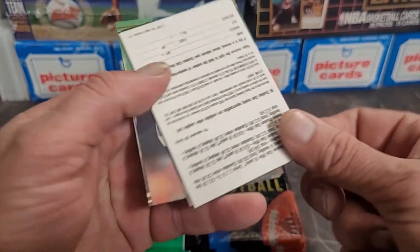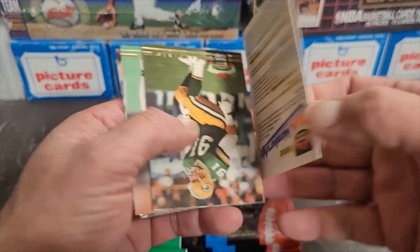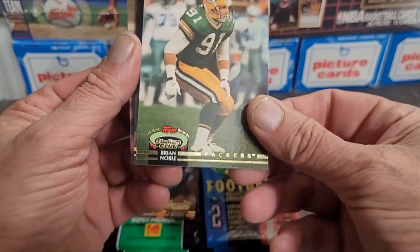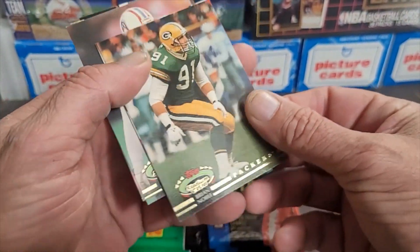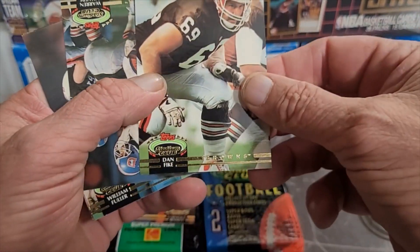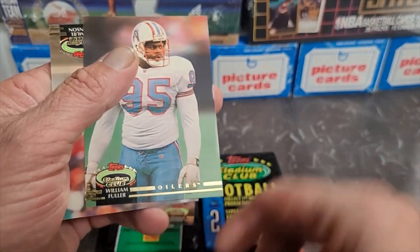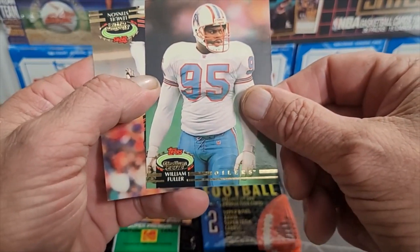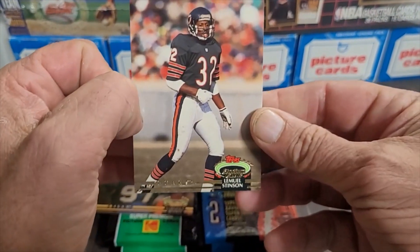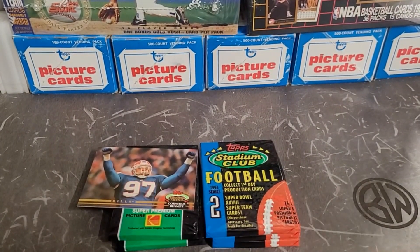Got Dan Owens, we can't forget our propaganda — need that club membership card. Brian Noble, Dan Fike, Warren Powers, William Fuller, and Lemuel Stinson. So in my eyes I got one card up for 92.